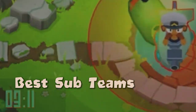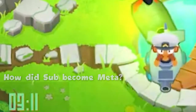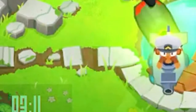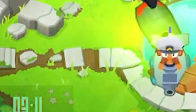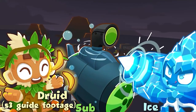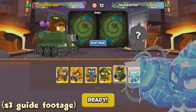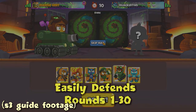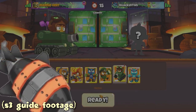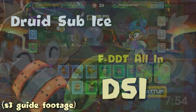So all of that is the why, but now we get into the how — specifically how the submarine became meta in season 4 and the two best strategies or team compositions that came from this. Submarine has been used since season 1, however the first major expression of the submarine was first seen in season 3 after it received buffs to its damage in every single ability path. It eventually found itself in the team combination druid submarine ice, or DSI for short.